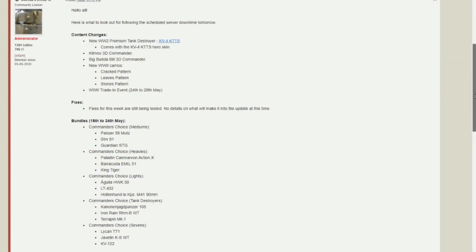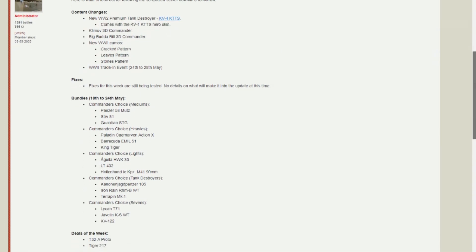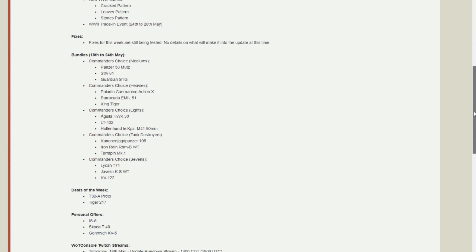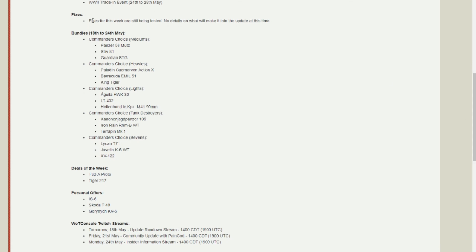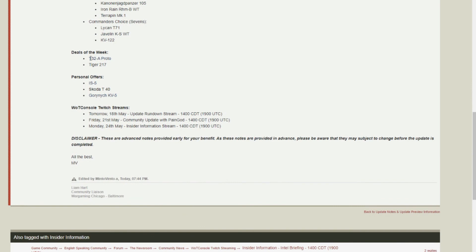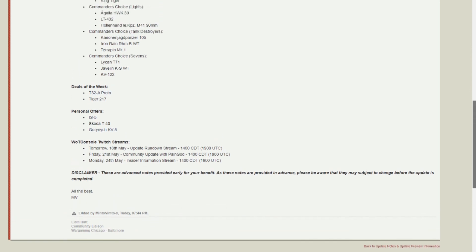The patch notes for the 18th of May were just released. Content changes: new World War II premium tank is the KV4 KTTS, coming with the KV4 KTTS hero skin and a new 3D commander. There's a new commander called Big Buddha Bill, new camos for World War II, and the World War II trading event we just covered. Fixes: there are no fixes this week, which is a shame. We are getting a bunch of bundles though. Deals of the week are the 32A Proto and Tiger II H. Personal offers are the IS-5, Skoda T40, and the Garmage. There are also streams for World of Tanks Console on their Twitch channel, linked in the description.